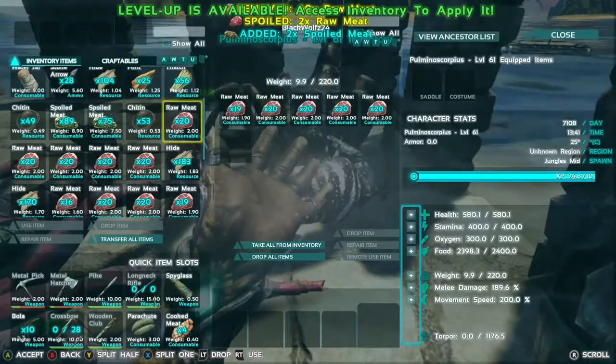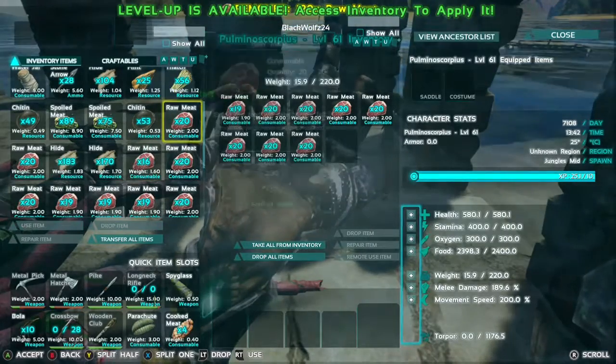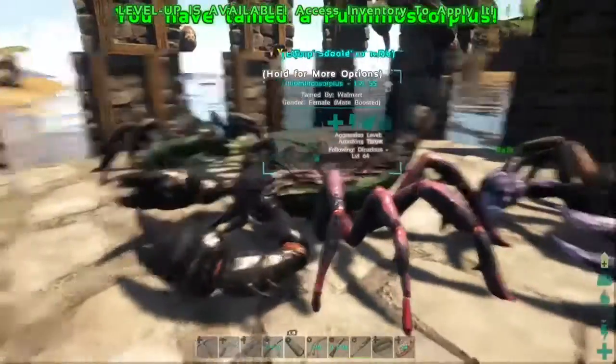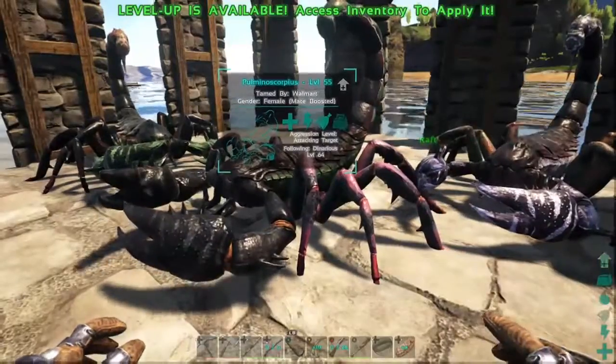After they finish taming, you're going to want to put raw meat in their inventory because they eat raw meat. They only eat spoiled meat while they're taming, so just keep that in mind once they're finished.